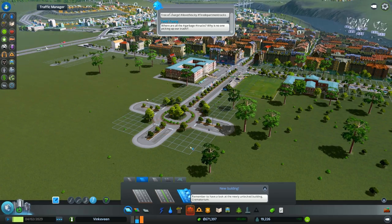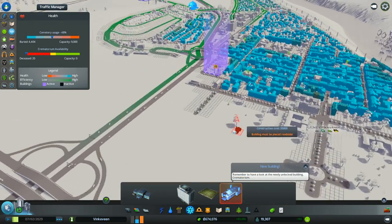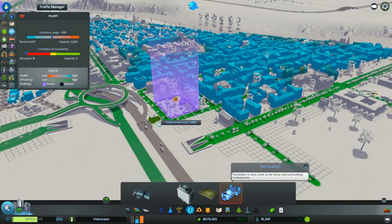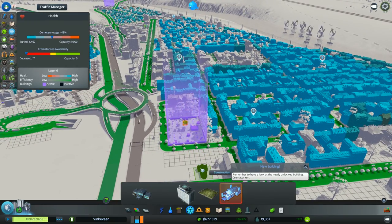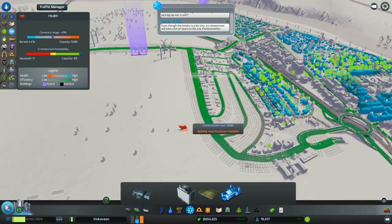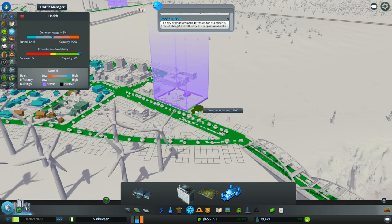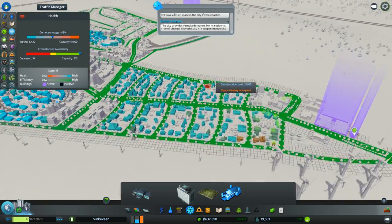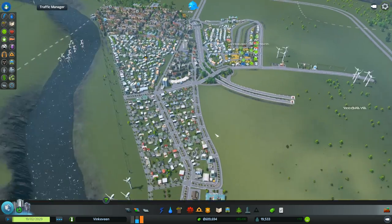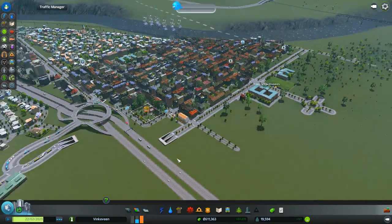I have a new building unlocked. I'm gonna put some of these down before I desperately need them and don't have them. I guess this is a good spot. Another one could go next to this cemetery. I know I have schools next to the cemetery - it's kind of weird but that's okay. So I won't be short on cemetery and crematoriums.